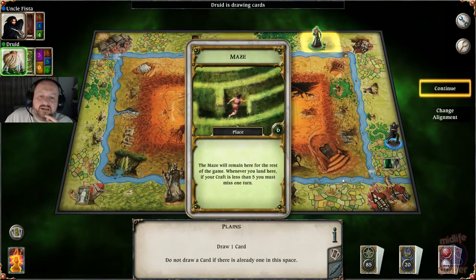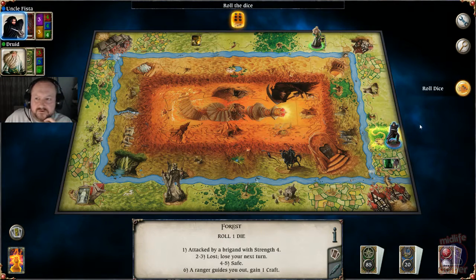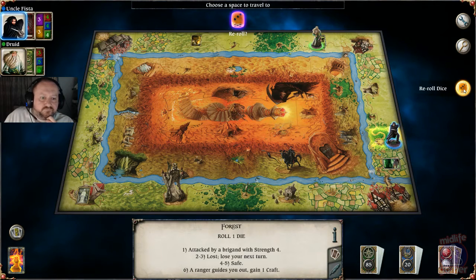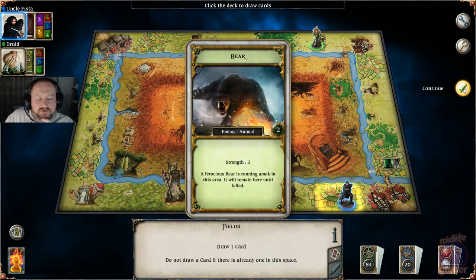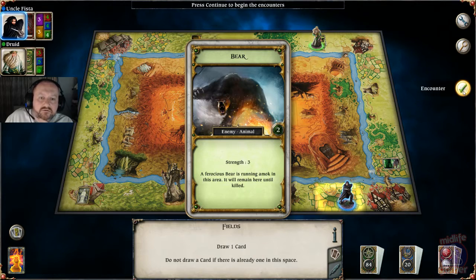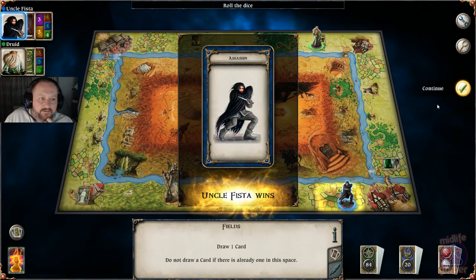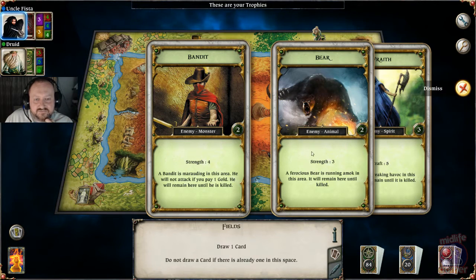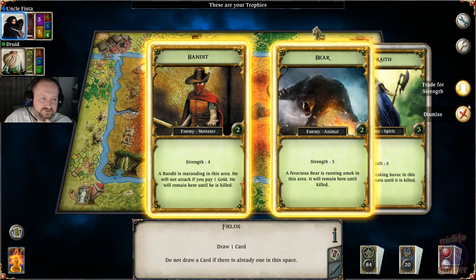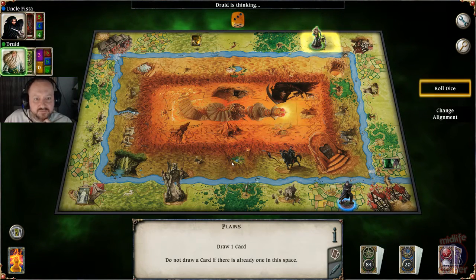Let's see what he encounters — a maze. If your craft is less than five you get lost, but he's not going to get lost because his craft is five. I'm going to go around the bottom end of the board. Encountering a bear, only strength three — assassination, auto kill. I'm collecting trophies and if I can get exactly seven I'm making the most of my points, because anything above seven you still only get one strength. I'll cash in the four and the three, trade for strength. This is why I want to encounter enemies — that's my route to building my strength.